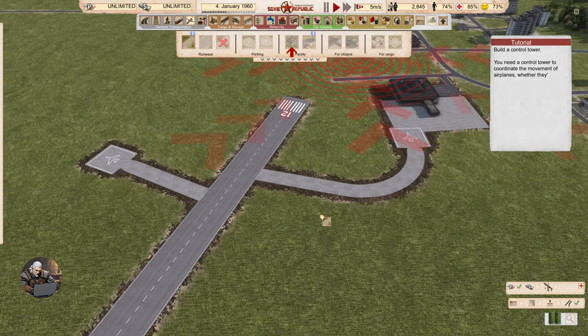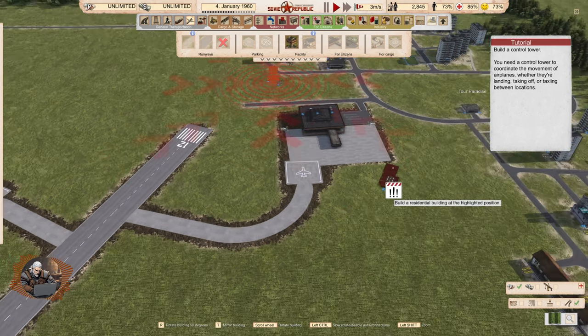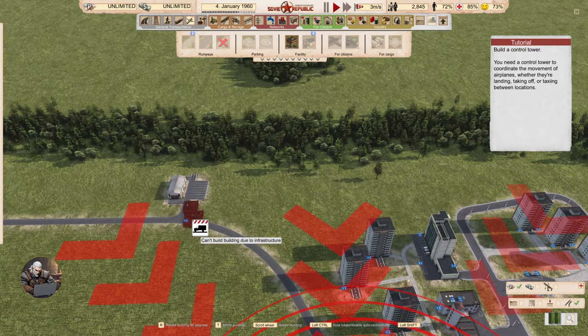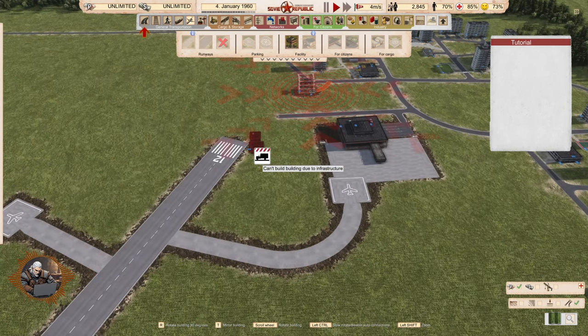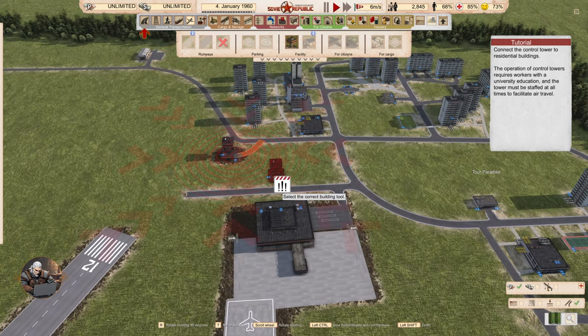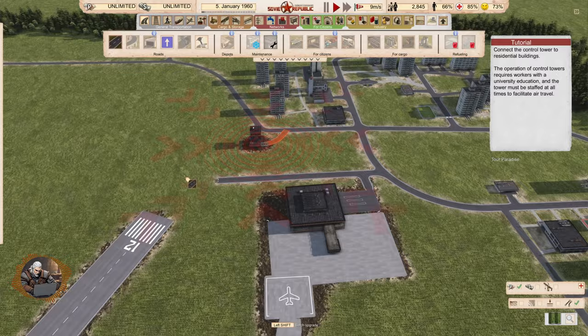Build a control tower. You need a control tower to coordinate the movement of airplanes, whether they're landing, taking off, or taxiing between locations. It requires 20 people to work there. The operation of control towers requires workers with university education, and the tower must be staffed at all times to facilitate air travel.